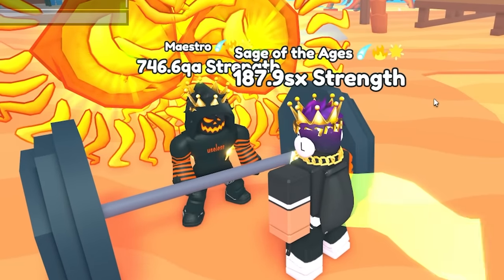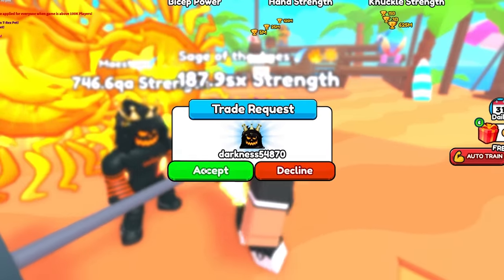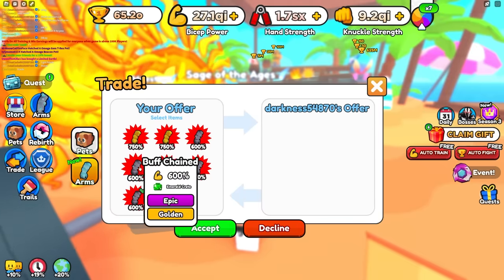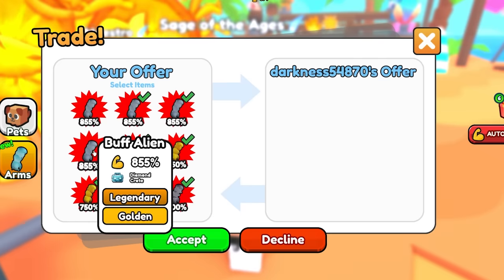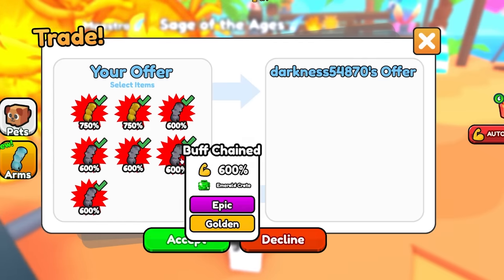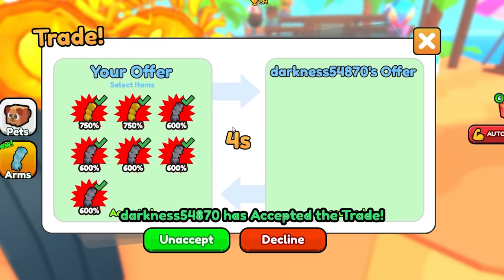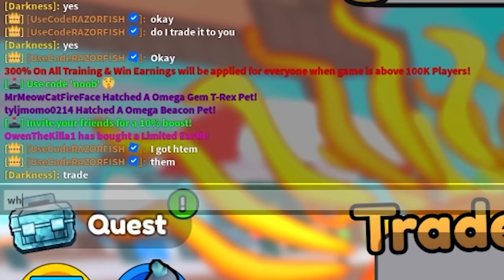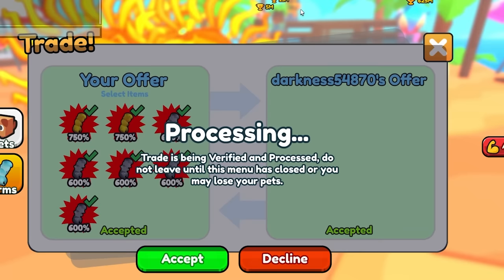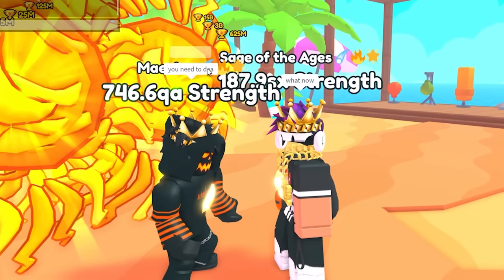I let darkness know I got the arms. He sends me a trade and I give him 27 - counting them out: one, two, three, four, five... up to 27 total. Most are diamond crate arms but it is what it is. He accepts. Now I ask: how do I get the pet? He says 'all right, next.' So what now?